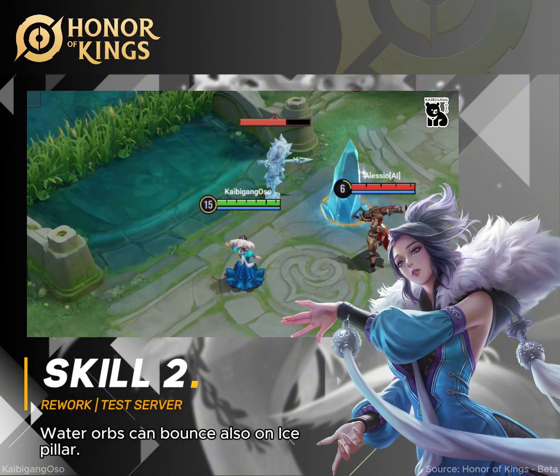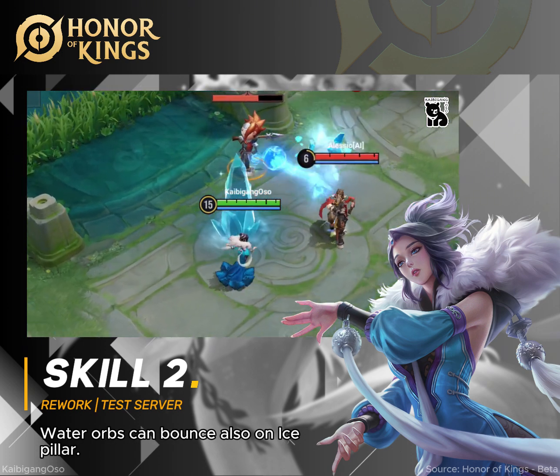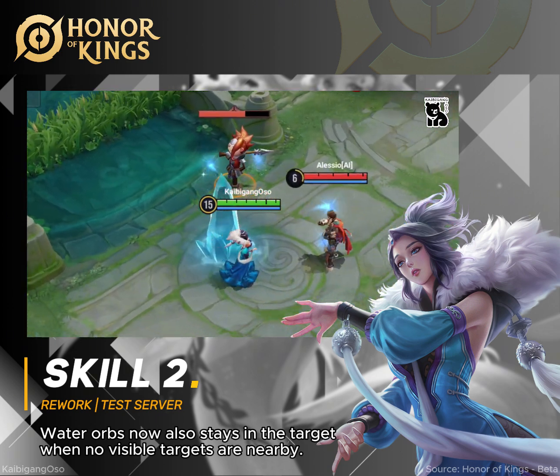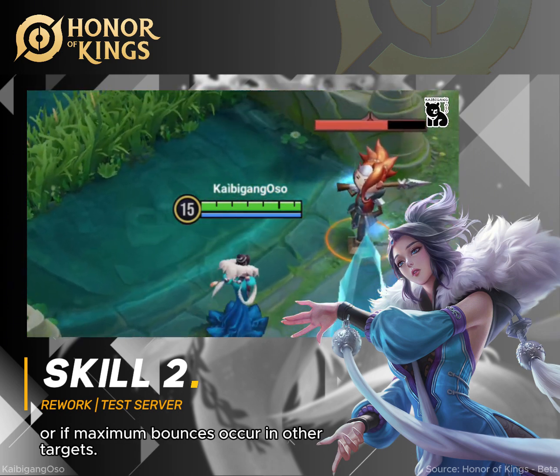This is good when your enemy is alone. You will be able to maximize Skill 2 with the Ice Pillar. Water Orbs now also stay on the target when no visible targets are nearby, or if maximum bounces occur on other targets.